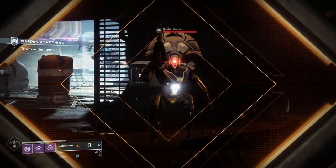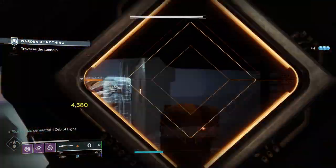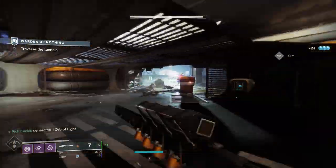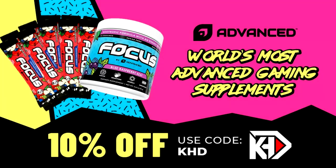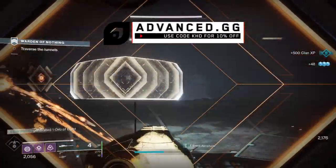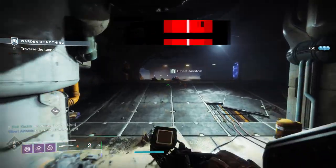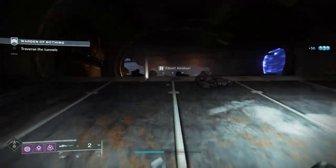Here's the thing: if you got that god roll, it requires you to hit all your shots. You know how you're gonna hit all your shots? By being focused. You know how you get focused? By drinking Advanced GG Focus — KHD for 10% off! Check it out in the description down below.